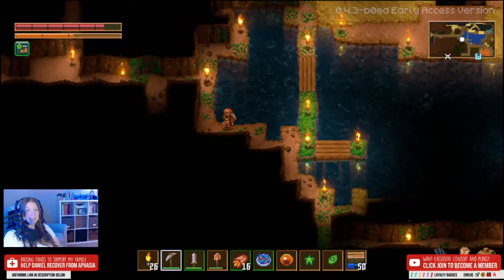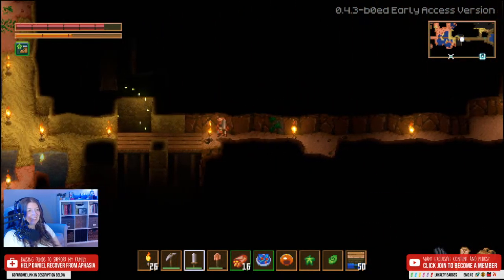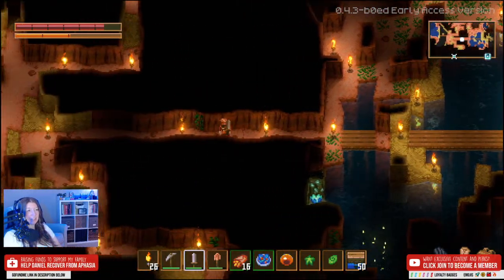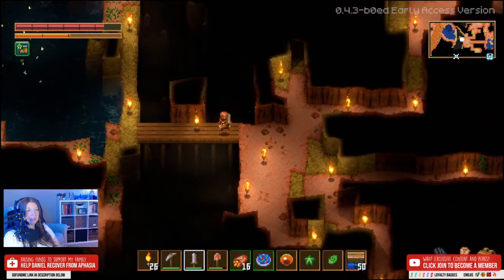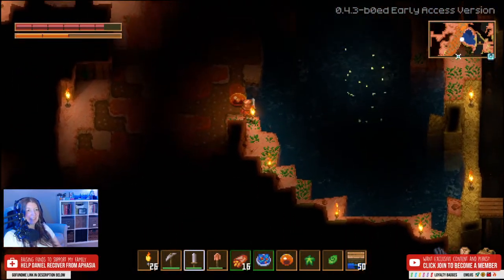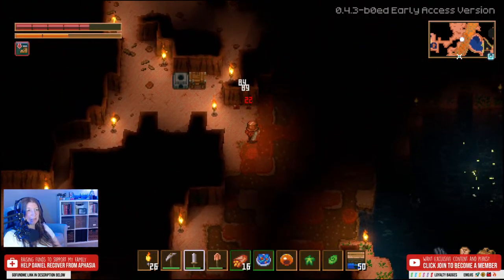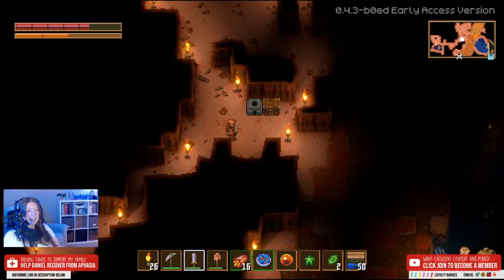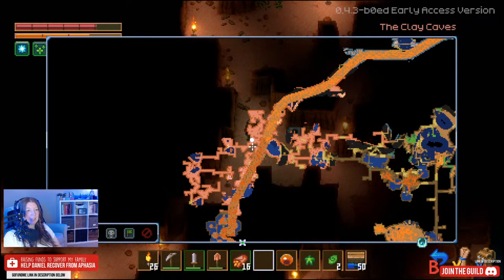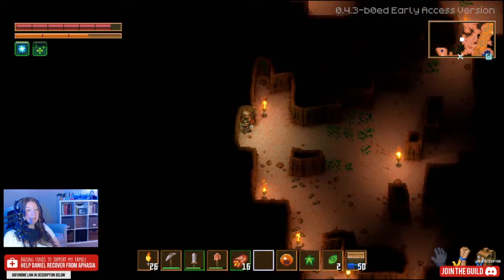I just got ran over by the Devourer - I was half-assed prepared and it didn't go very well, so I'm gonna go get some supplies and try again in a while. I'm trying to find some more tin because I think laying down a bajillion traps could be a good idea. I haven't watched any tips on how to defeat him, so I'm kind of running into it blind, which probably isn't the best method, but it's what I'm doing.